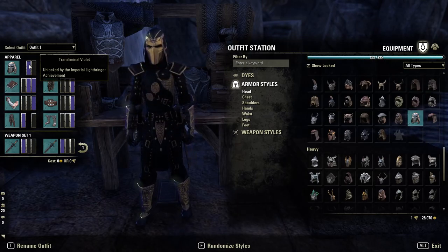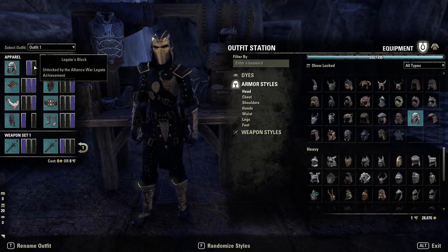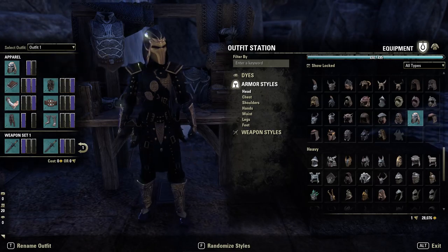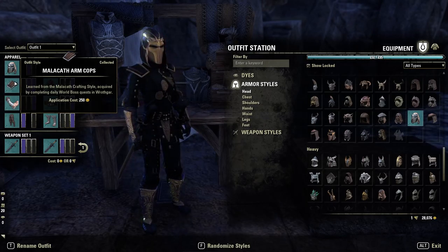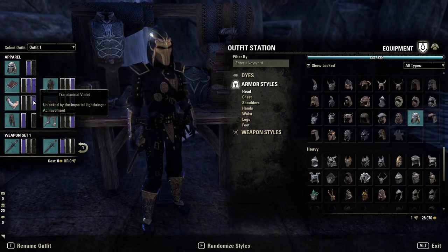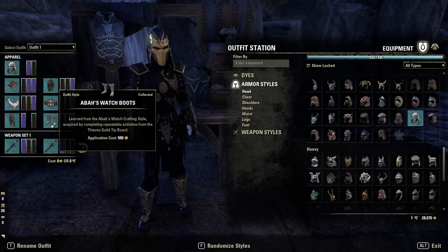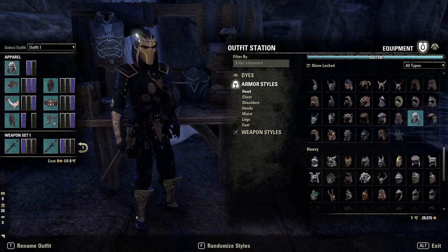The helmet is going to be Trinimac helmet — scrolling down, this is right at the bottom in medium. We're using two dyes throughout the outfit: Transliminal Violet, which gives a sort of gold effect despite being purple — that's from the Imperial Light Bringer achievement — and then Legate Black. There's not really a great replacement for that gold; it really is an amazing dye, so try and get that one if you can. Adjust the black to any black you like. Shoulders are going to be Malacath medium — very basic style but it looks great with the gold trim — black, purple, purple.